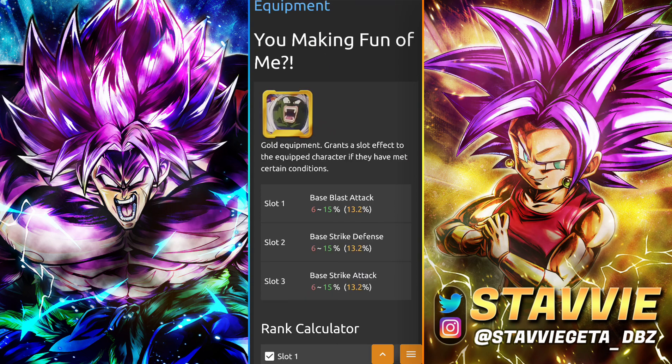Next, we've got the 'You're Making Fun of Me' equip. This one can also be found in the Saga from the Movie equipment event. It's got blast attack, strike defense, and strike attack — double offenses, just like we were saying. His offenses are near identical, so if you're going to invest, I'd say go double offense or double defense. That's probably the way to go, truthfully told.